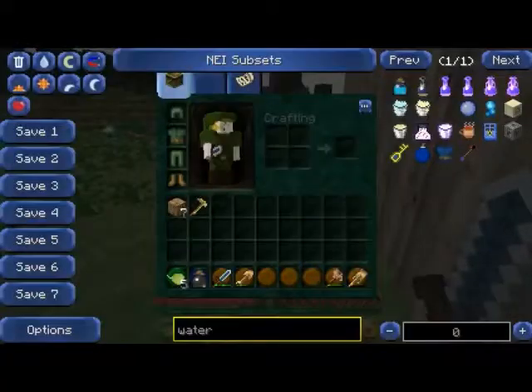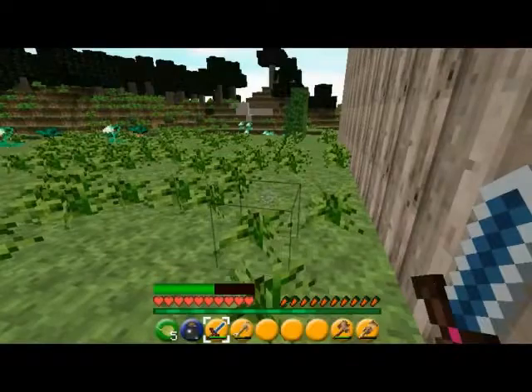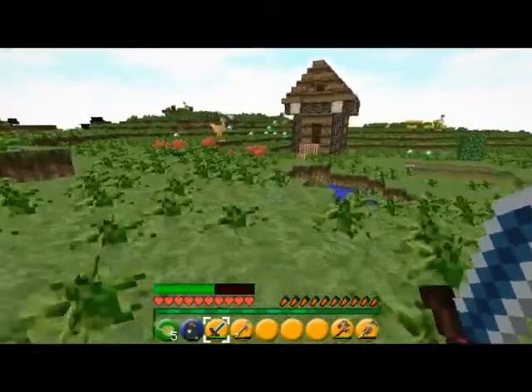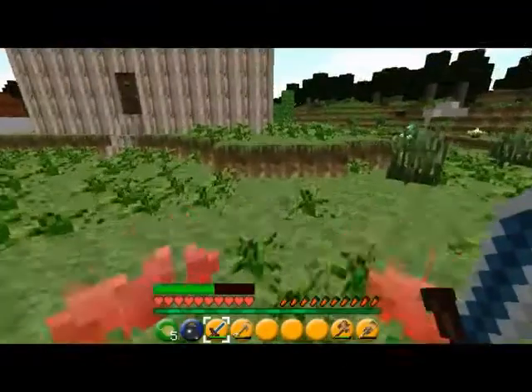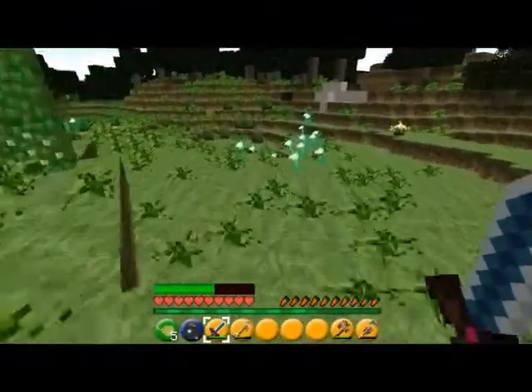You got the basic stuff like wooden shovels, and you got the Kokiri Sword. If you see a house over there, that's actually Link's house where you get the Kokiri Sword. You also get a heart piece, and if you collect all of them you actually gain an extra heart, which is like in the original Zelda games.